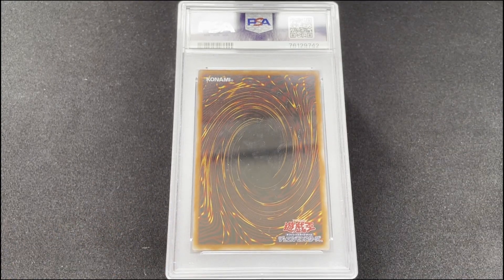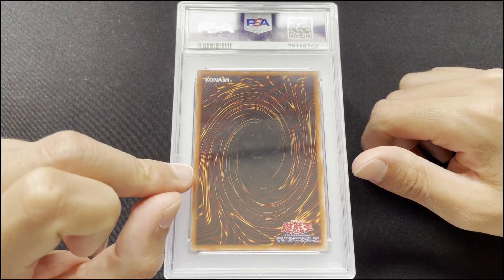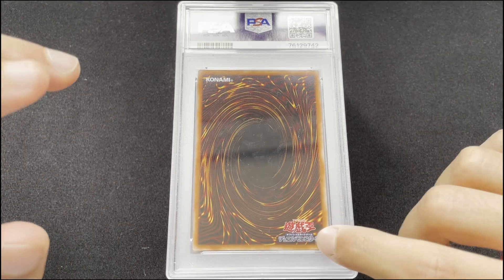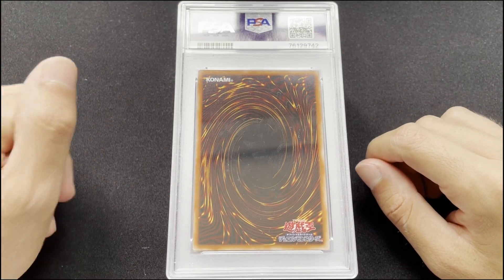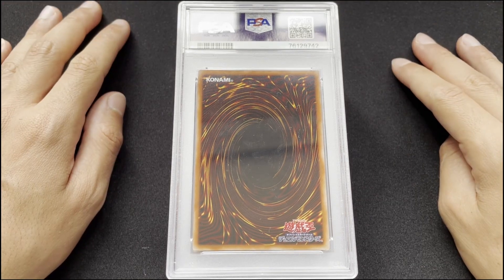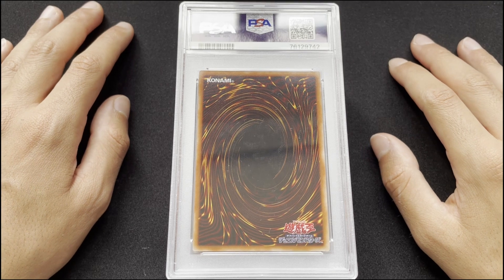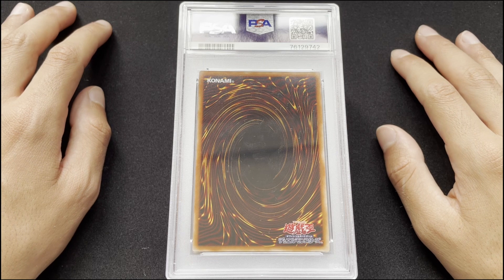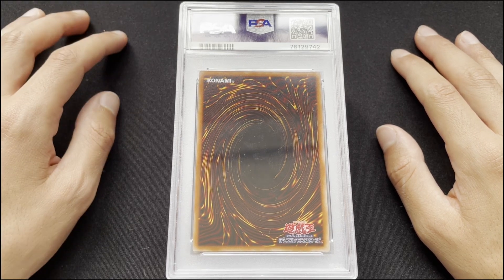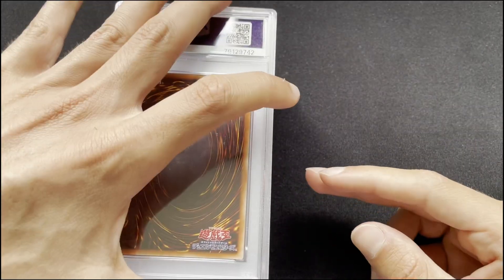I don't want this to be super long - we just have 11 cards. There's some OCG, as you can see, some Pokémon, and then some English modern cards. They're all modern except for one that did pretty bad, most likely because of a grader issue, which is what basically happened with the whole submission. I used a middleman and I'll just get started and go over it very quickly.